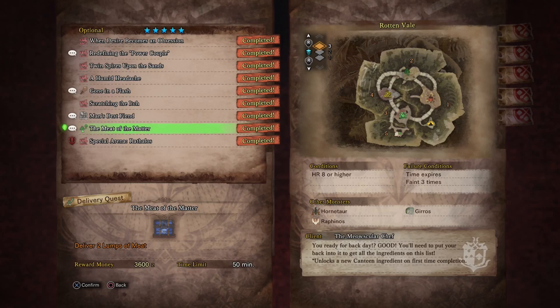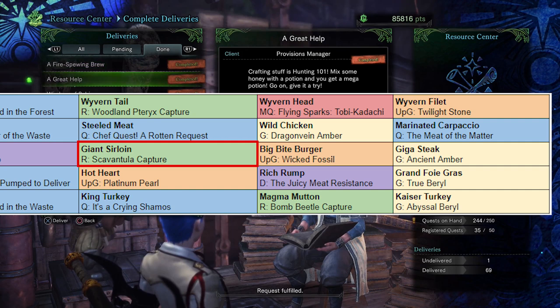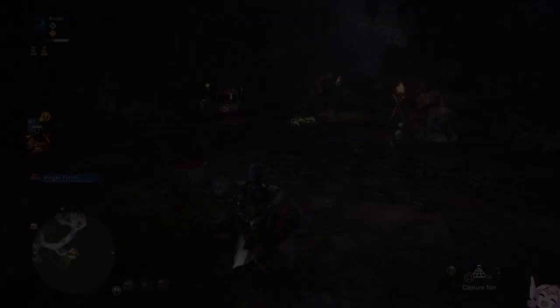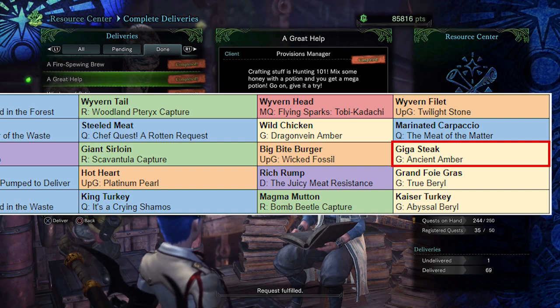Next we have the Vigor Foods. The Aptonoth Meat and the Apsarod are both main quest line ingredients, so you'll just get them. The Diced Steak comes from the Delivery 'A Great Help' from the Provisions Manager — you get it very early on so most likely you already have this one. The Giant Sirloin is the Endemic Life Researcher's Critical Bounty in the Rotten Vale. The Big Bite Burger is an upsurge unique account item in the Rotten Vale — you need an upsurge for Ancient Fossils. Start in Camp 1, exit, take a sharp right to the next big area, take the far left passage down and it'll be right there at the bottom of the slope. For the final Vigor Meat, the Giga Steak comes from the Ancient Amber, which is the legendary account item from the Amber Gathering nodes — just RNG, so do a few rotations through Elder's Recess.